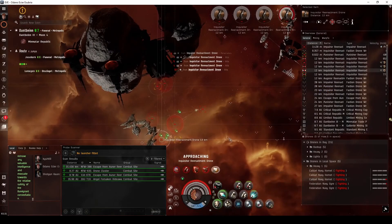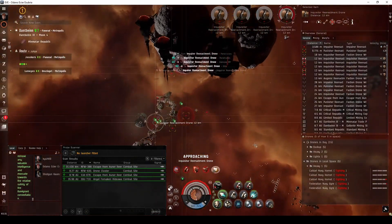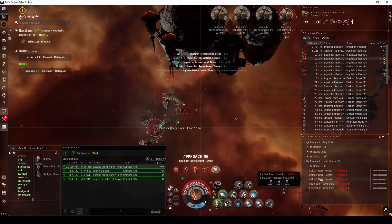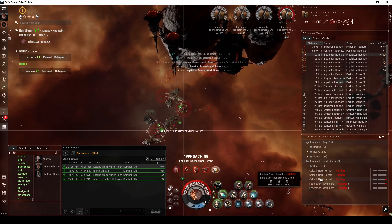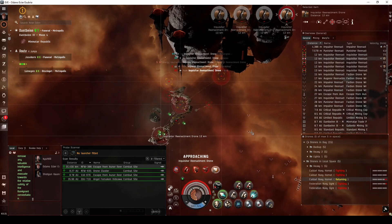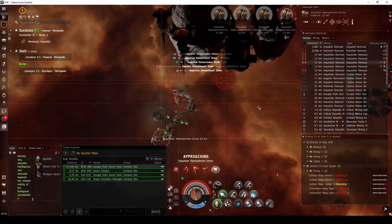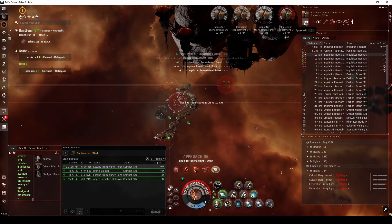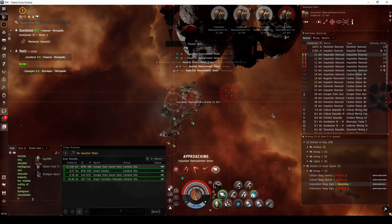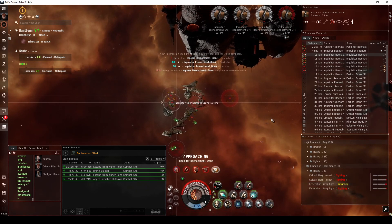The first few waves of the reenactment combat sites are typically made up of a swarm of frigates. Your main concern will be keeping your drones alive throughout the entire encounter. With such a deep drone bay, the VNI makes this task fairly easy. I have my drones organized into four groups — when one of my drones starts losing about half its shields, I order it back into my drone bay, only to pop a different one back out.